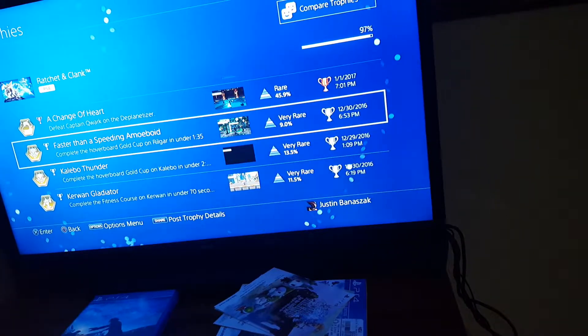For this trophy you have to do it in the Gold Cup — same thing with Kaleebo Thunder. You have to beat the Gold Cup on Kaleebo under a certain time. There are at least two shortcuts you can take to get to the goal faster each lap, so you'll possibly finish in quite a few seconds. Kaleebo Thunder is easier than Faster than a Speeding Amiiboid, but if you want a challenge try it without the invincibility cheat — like I did, and yeah, it was frustrating.